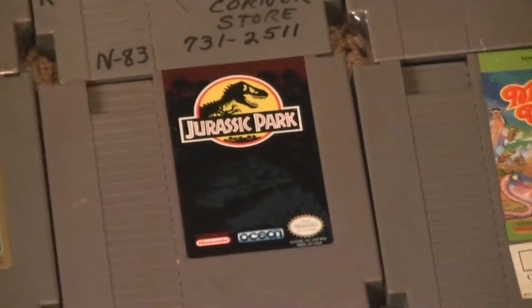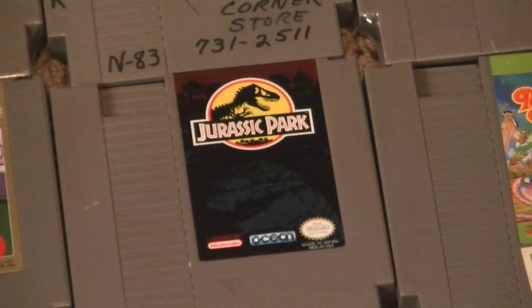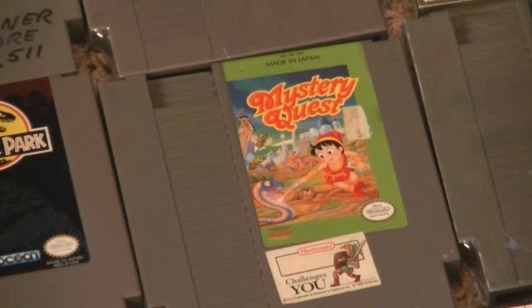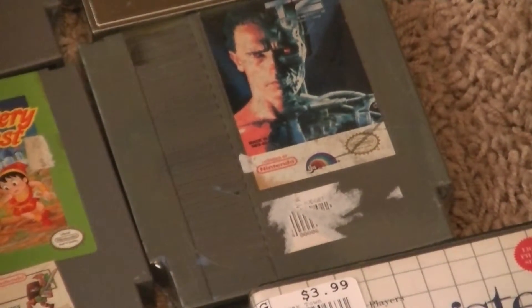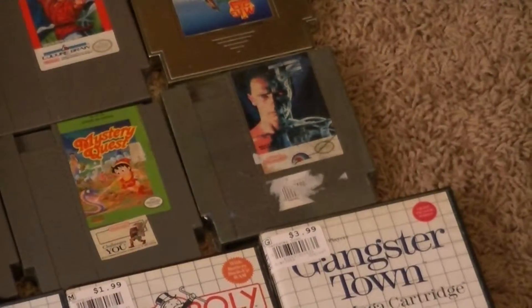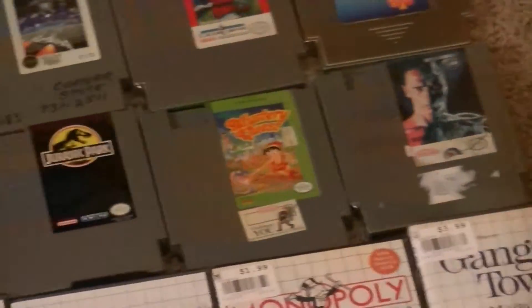There's Jurassic Park — it's very similar to the Super Nintendo game, but just scaled down, not as colorful or bright graphics, but definitely still fun. Here's kind of a Mario clone called Mystery Quest, just a standard platformer. And then the last NES game was Terminator 2 — it's not very similar to the arcade game. You go around shooting all the bad guys, and it loosely follows the second movie.